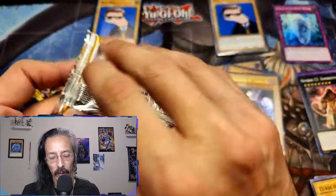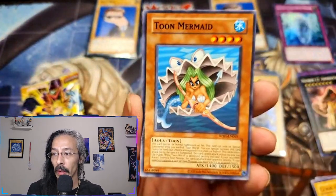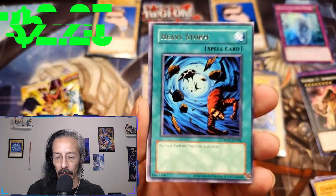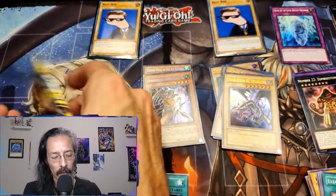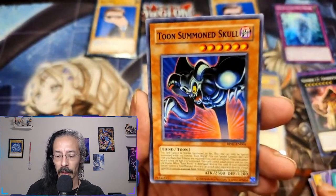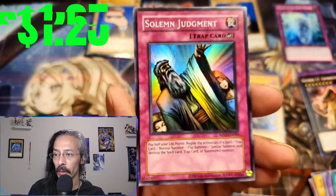If we can keep this up the whole time we'll be cooking today, boys. Toon Mermaid, Mother Grizzly, Senju, Giant Germ, and a rare Heavy Storm — we'll take the one rare. Luminous Spark, Sonic Bird, Toon Summoned Skull, Black Illusion Ritual, and a Solemn Judgment. Amazing!